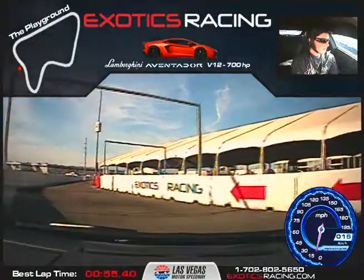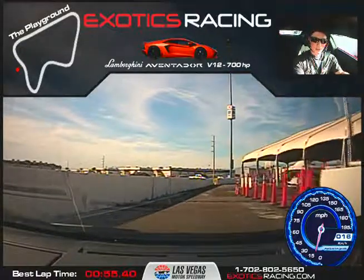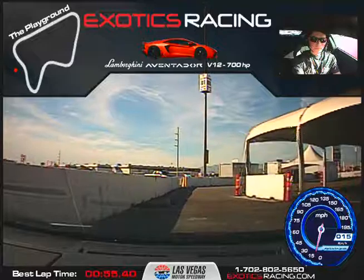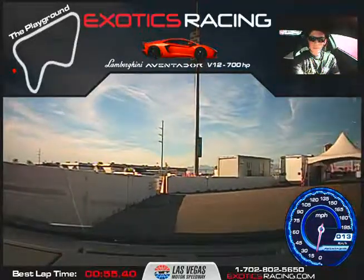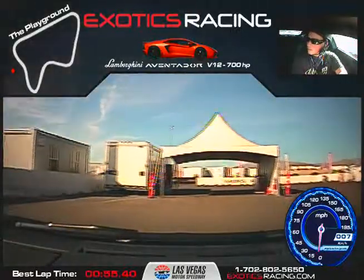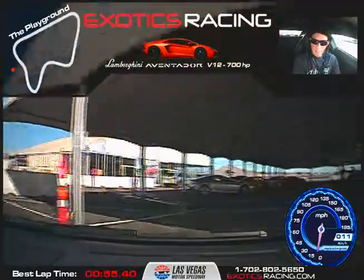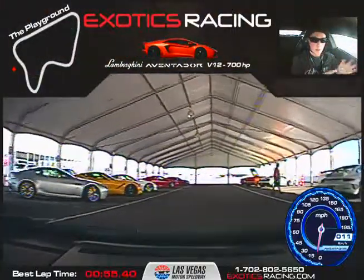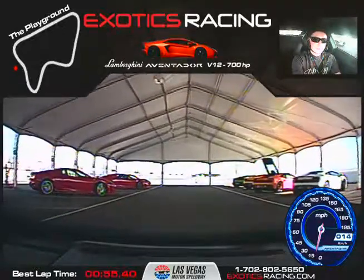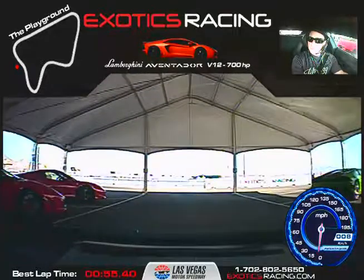So which one's your favorite? This one's my favorite just because it goes so fast — holy smokes. I couldn't believe we were going that fast. At the end of the straightaway we're going over 130 miles an hour. What's interesting about this car is when you pass 140 it starts pulling you even harder — it gets real, real fast. And these cars will do that all the way up to 200 miles an hour. It'll go almost 220.